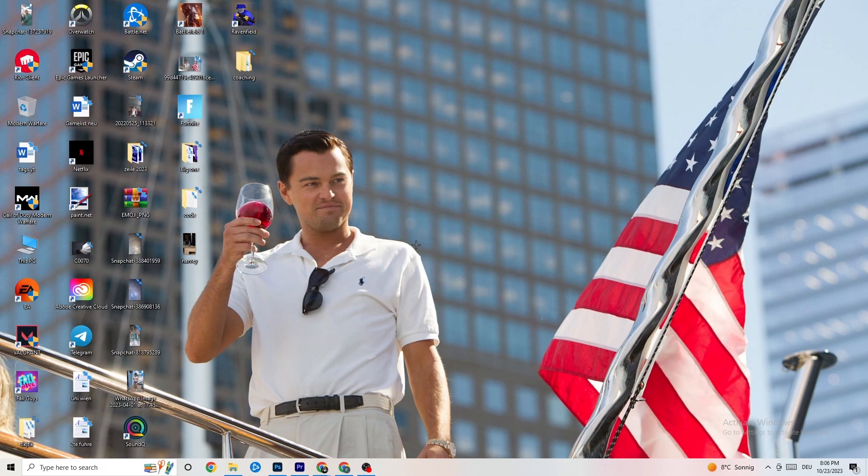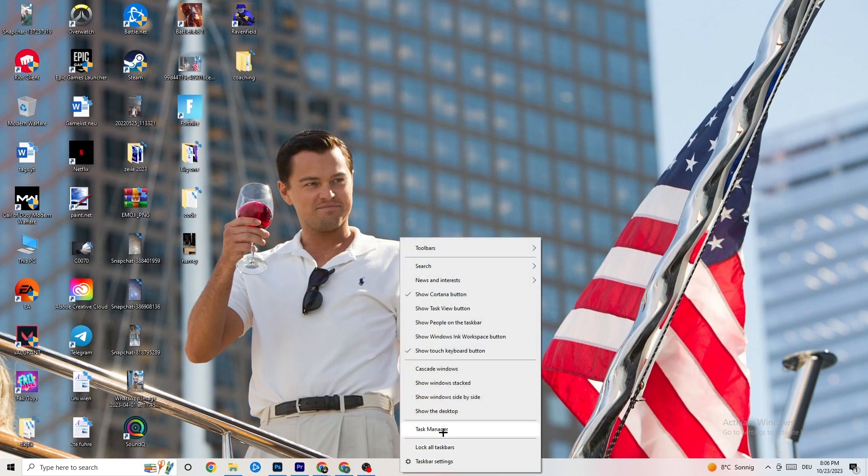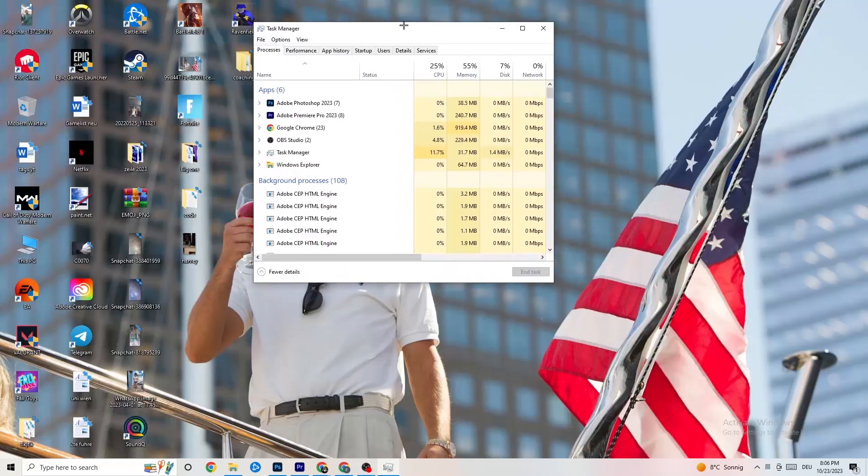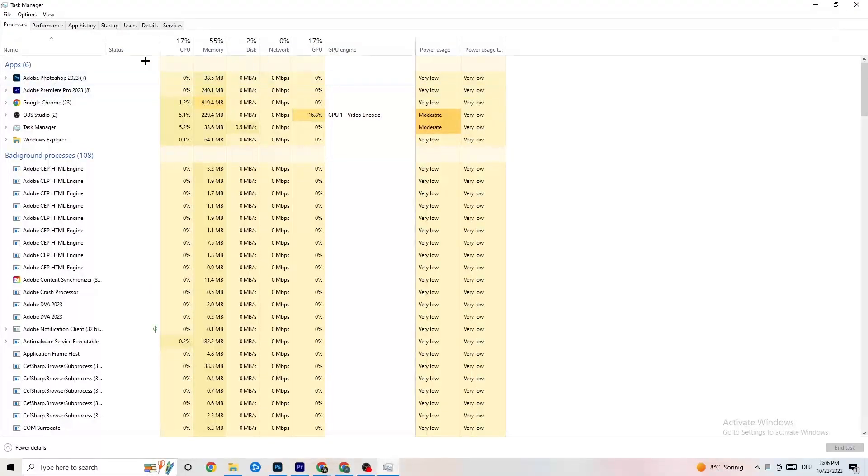The next step is to go to the taskbar at the bottom of your screen, right-click it, and hit 'Task Manager.' You'll see every single program currently running. Go to the 'Processes' tab in the top left corner of your screen — you'll see CPU usage, memory usage, GPU, network, and more.